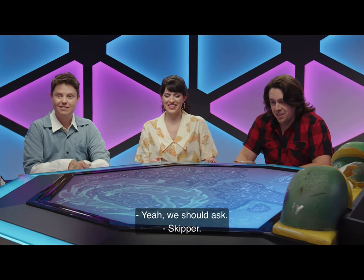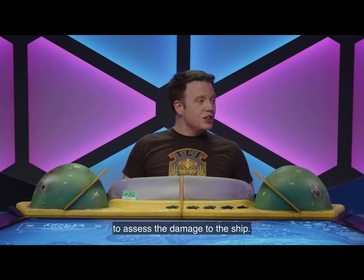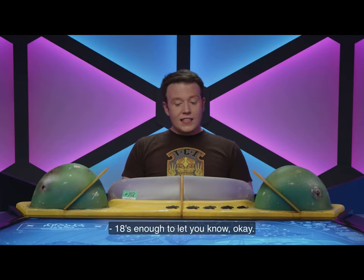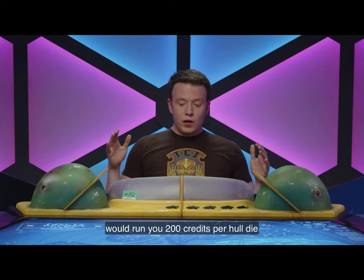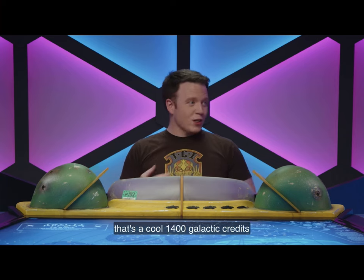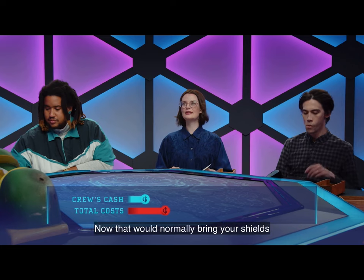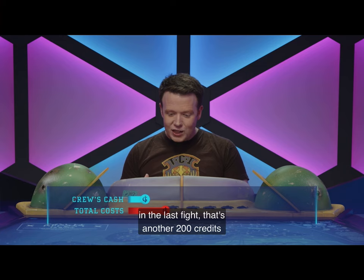The skipper's down. What is the total amount of money we have right now? Can I get permission to pickpocket the skipper and see how much is on him? Let's ask the skipper. You can give me a technology check to assess the damage to the ship. A cool 18. 18's enough to let you know: a refitting — an actual refitting — would run you 200 credits per hull die to repair. With all your hull dice depleted, that's a cool 1400 galactic credits just to refit the ship. That would normally bring your shields, hull points, shield dice, and hull dice all the way up. But because your shields got totally blown out in the last fight, that's another 200 credits on top of that.